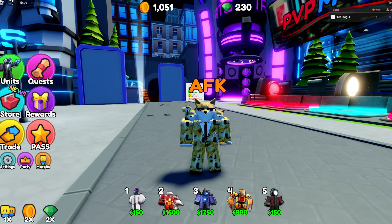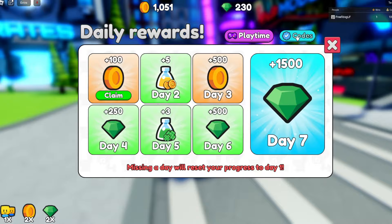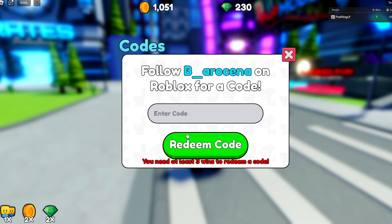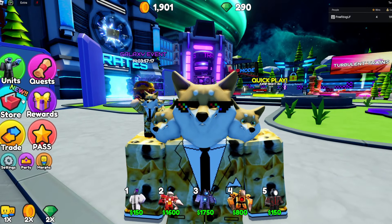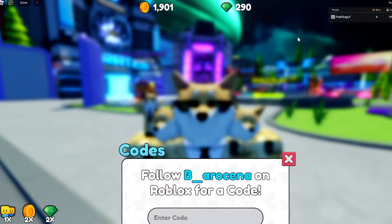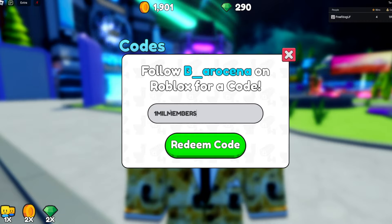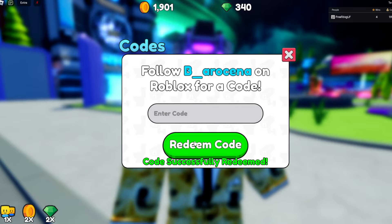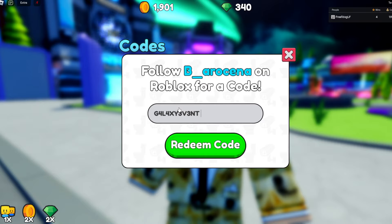These are the three new codes — then we'll go through all the other codes after. The first code added in the new update is '1milmembers'. If you redeem that code it'll give you 50 gems for completely free. We needed three wins first to use it, but now we've played the game we can go ahead and use the new codes.